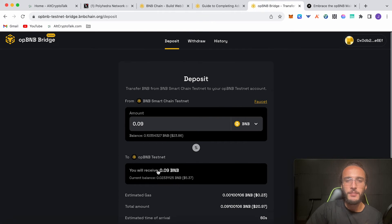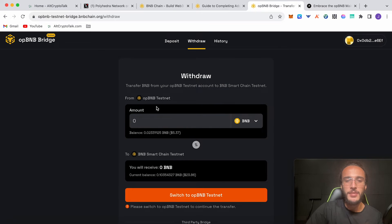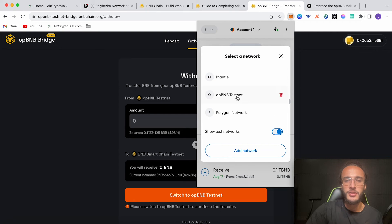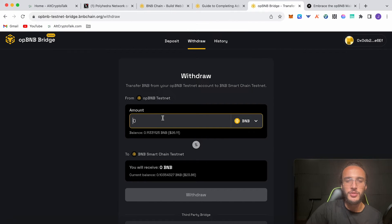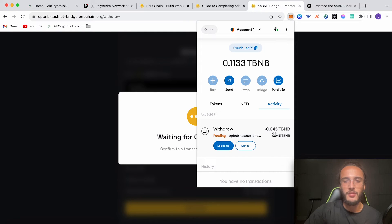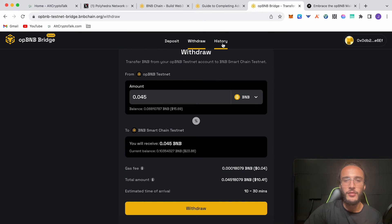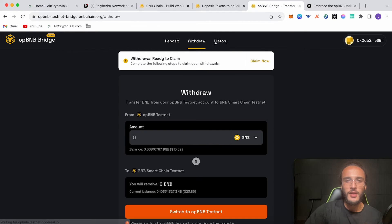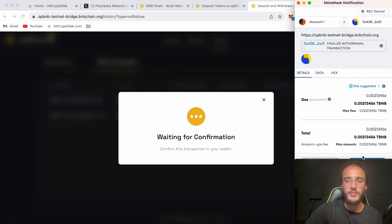You can also use a third-party bridge like Polyhedra. Next, the guide says to withdraw tBNB from the opBNB testnet back to the Binance Smart Chain testnet. Go to the withdraw tab, switch to the opBNB testnet network — we have 0.11 testnet BNB. I'll bridge back half the amount, which could take 10 to 30 minutes. Click withdraw and confirm. To confirm your withdrawals are completed, go to History, then Withdrawals, click finalize withdrawal, and confirm. Both deposits and withdrawals are now completed.